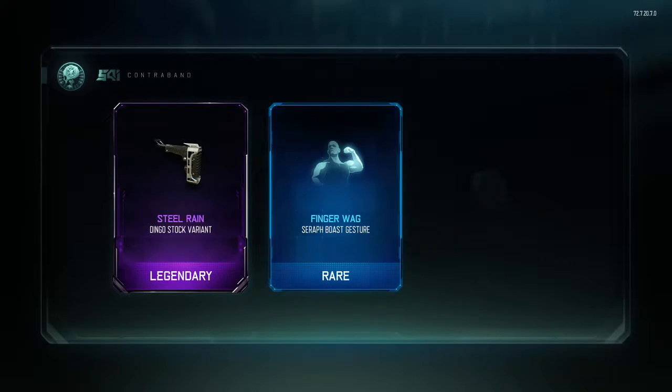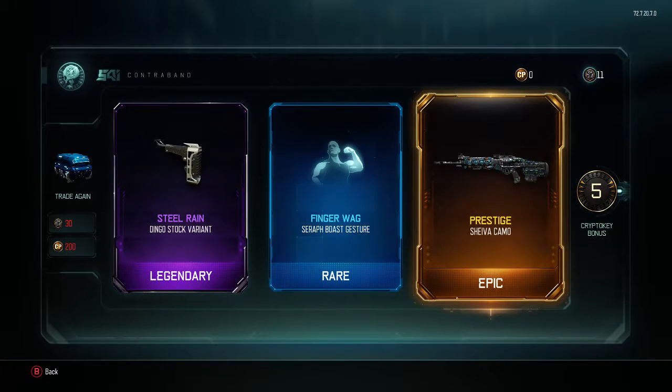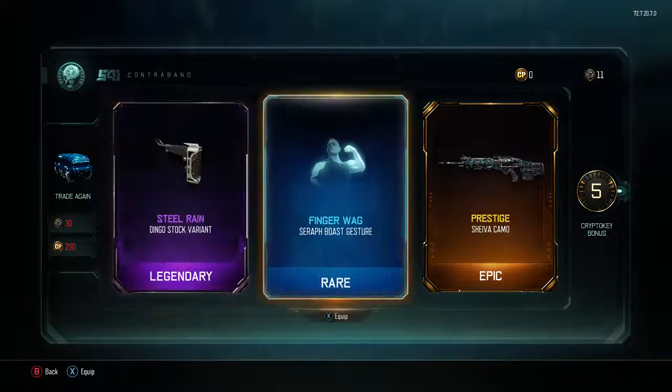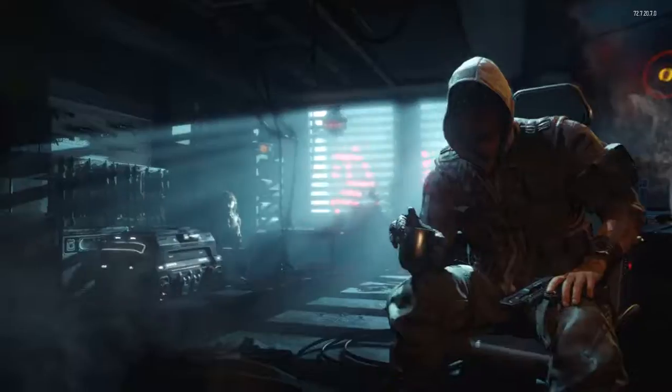I see some cool orange in there. We got Steel Reign and Prestige for the Shiva. We only got five back there. Finger Wag. Well, we actually got some pretty cool stuff this episode.